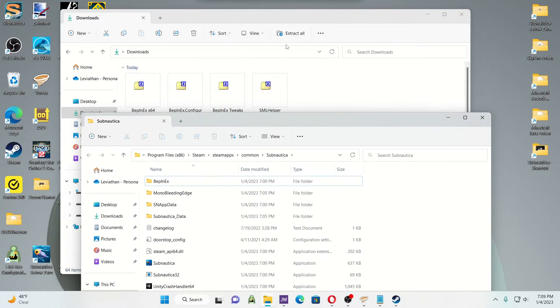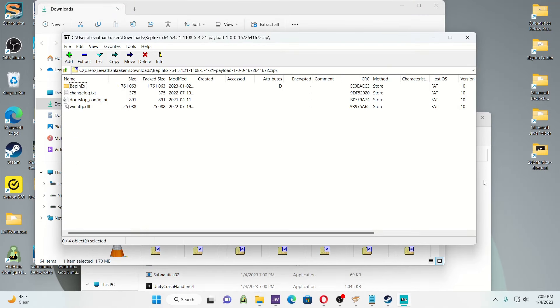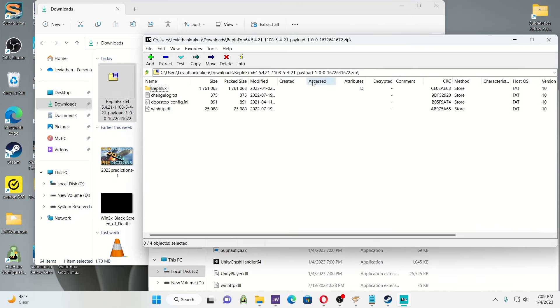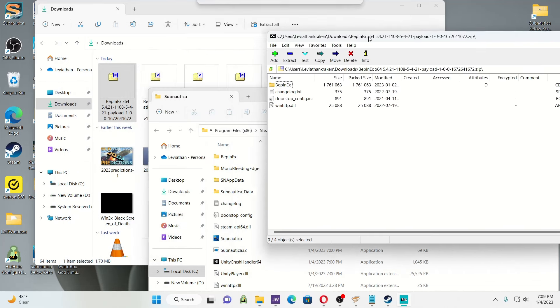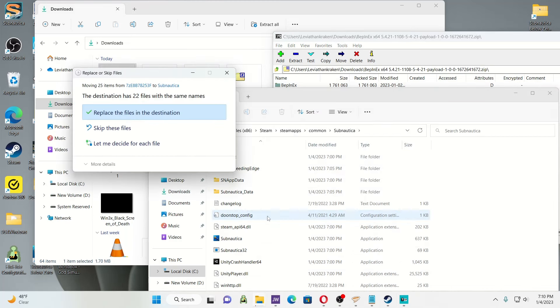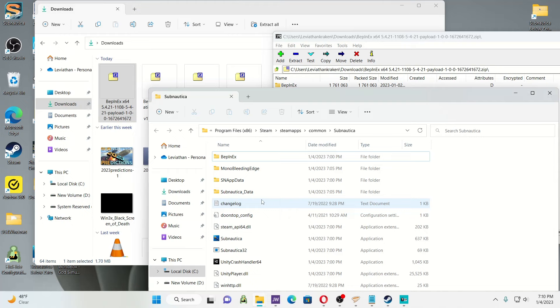Here we go — BepInEx x64. You're going to take all of this from the zip file — I double-clicked on it and this is what's inside — and move it into the Subnautica folder. It says replacing the file. It's possible that when I deleted Subnautica it still had BepInEx in there, but just replace the files.